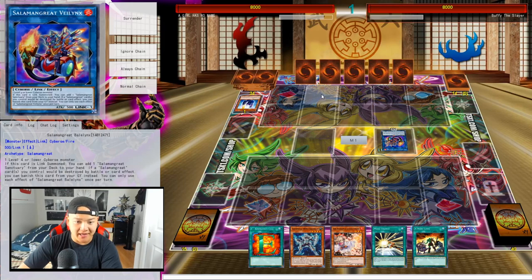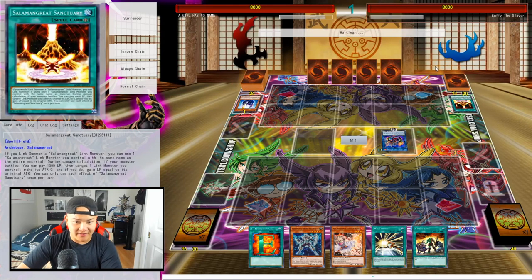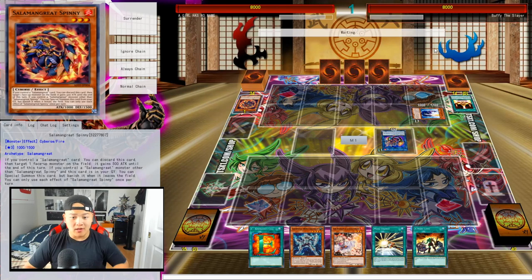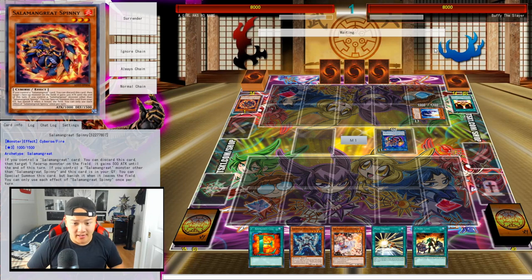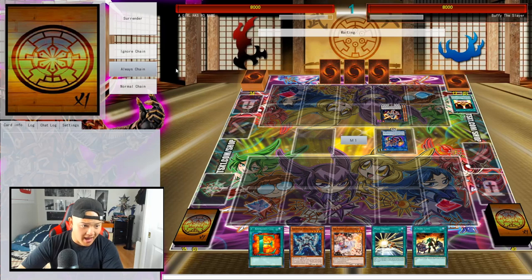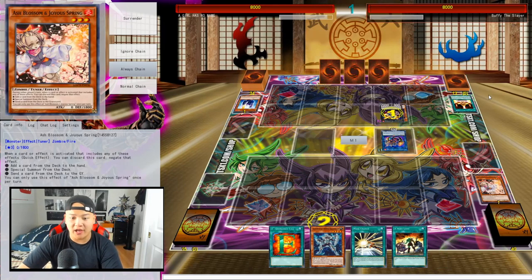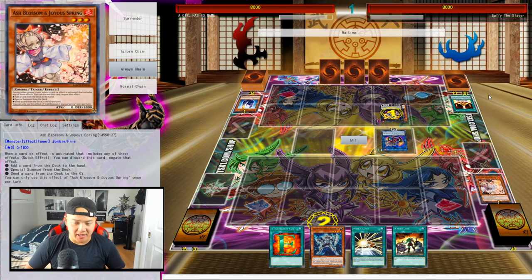So he's going to go Bay Lynx at the Salomon Great Sanctuary directly from the Nectar hand, activate Sanctuary, then go Foxy's effect discarding Spinny from his hand. Looks like he didn't have Gazelle in hand, so the best card to stop right now is Mirage Dalio. As soon as he brings up Mirage Dalio by overlaying these two level 3 monsters, I'm going to immediately stop its effect with Ash Blossom. His turn should just basically end.